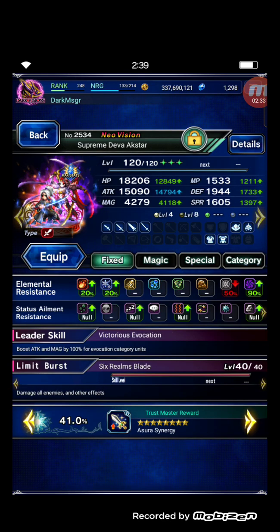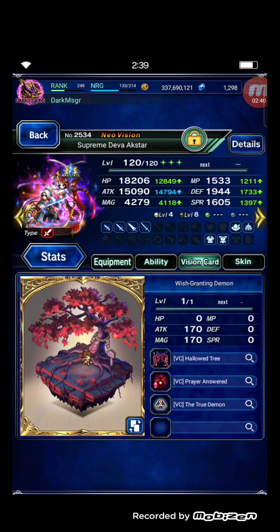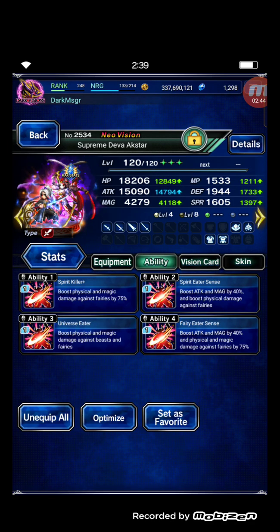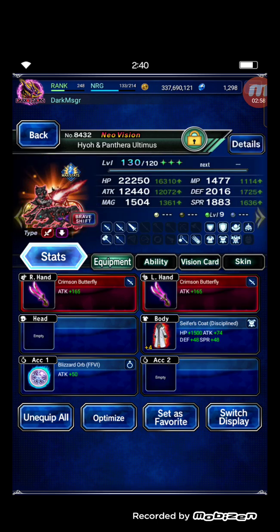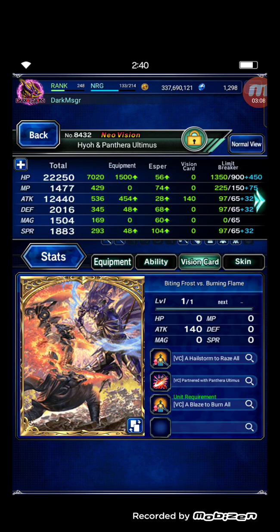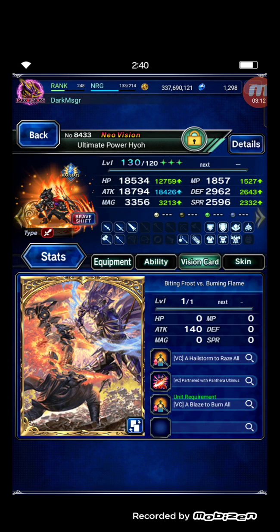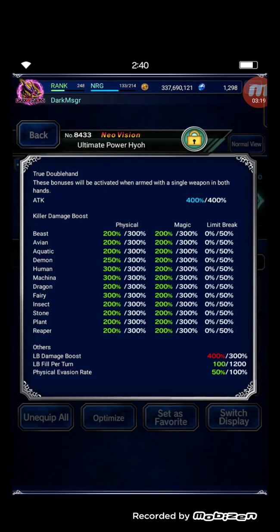Supreme Deva Arc Star uses Fish Ibar Blast of Vengeance and the Ibar Vision Card as her first source. For Supreme Deva Arc Star, the NVA unit is maxed out with human killer, very clear, and double hand. In normal form she has 100% evasion to negate incoming physical attacks. In brave shift DPS form she's maxed out with double hand, human killer, and fairy killer.